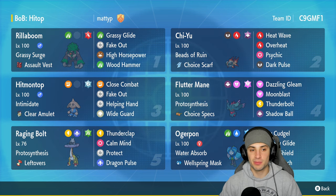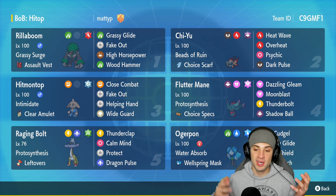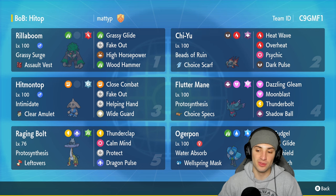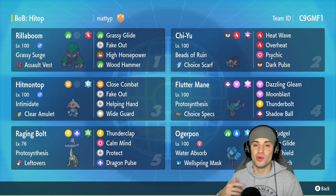The final Pokémon is going to be Walking Wake. This Pokémon is perfect to pair with Rillaboom since we're rocking Grassy Glide - I can bring out Rillaboom and Ogre Pond and just Grassy Glide away on both sides of the field. Ogre Pond has Water Absorb, the Wellspring Mask, and his other moves are Spiky Shield, Ivy Cudgel, and Horn Leech. Run the team yourself - the code is in the top right corner.